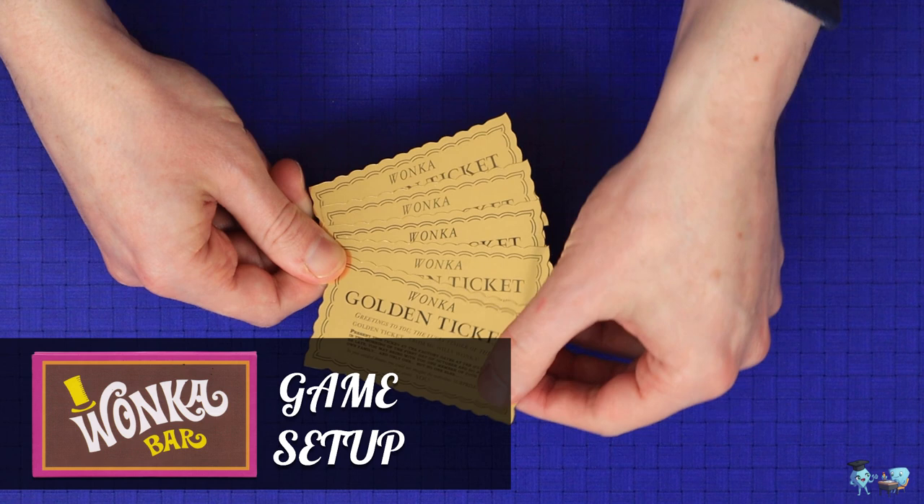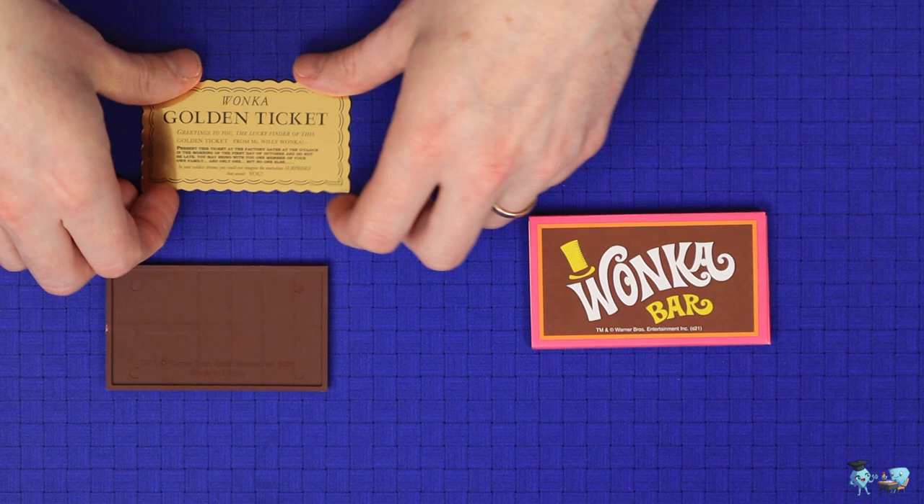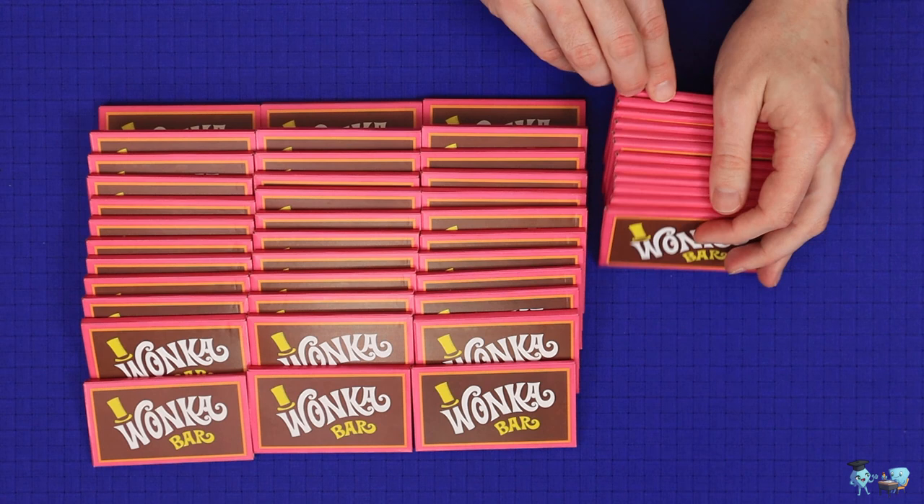To set up, take a number of golden tickets equal to one fewer than the number of players in the game. So if you were playing a four player game you would take three tickets. Place each golden ticket inside one of the Wonka bars, hiding it underneath the bar in this little slot available for it. Then slide the bar into one of the wrappers.